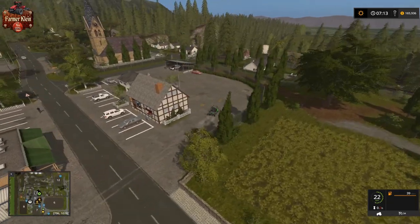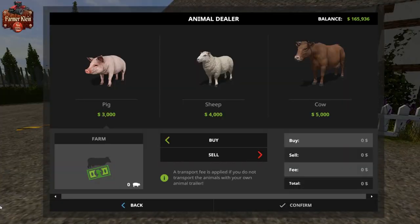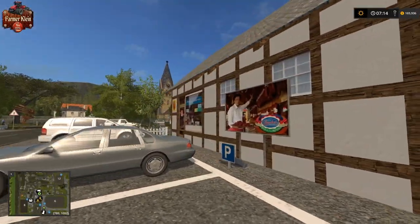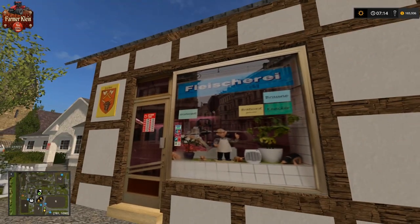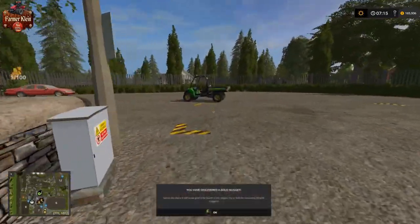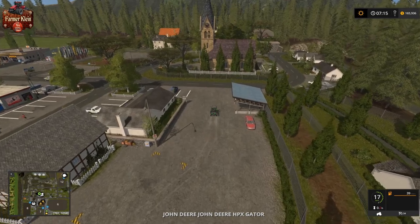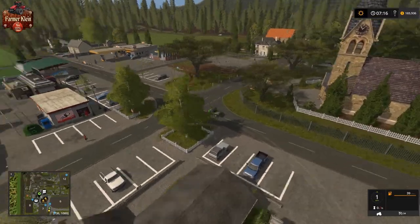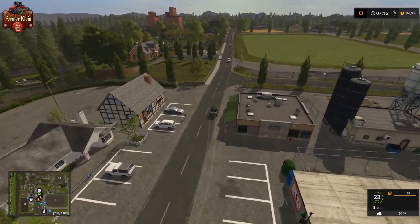Here we have what appears to be an animal dealer where you can buy or sell your animals — though I think it's more set up to be a sell point for animals than a buy point. There appears to be some type of shop here as well. Turning around here, it's a very nice town area. And here's the chicken egg sell point.